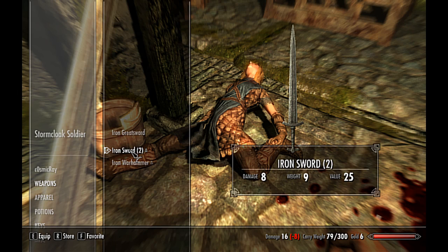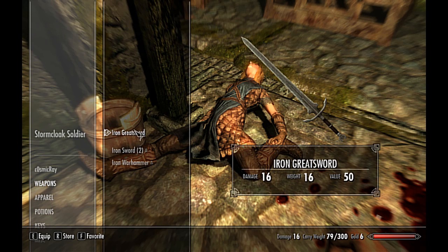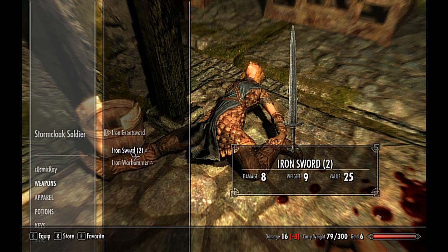So if you right click it, you'll equip it to the other hand. The buttons equip it to the different things. Some weapons you can only use with two hands — you need two hands to use it. Other weapons you can dual wield.